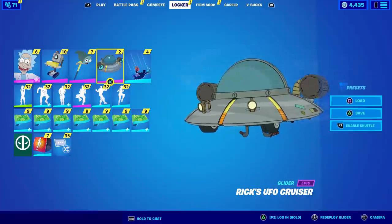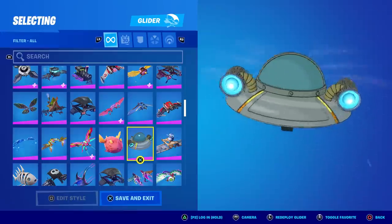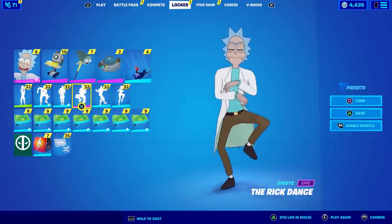For the glider you've got Rick's UFO cruiser, which appears in nearly every episode. It's pretty advanced, so I thought we'd see a lot of its potential on display here, but as I'm about to show you in-game it's pretty lackluster.